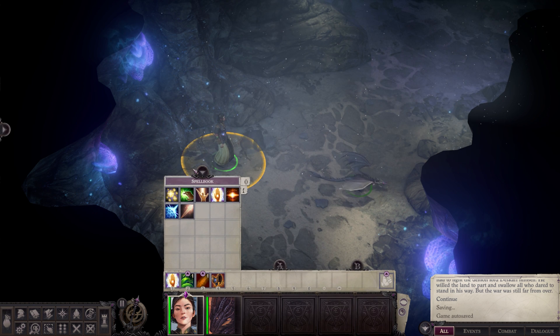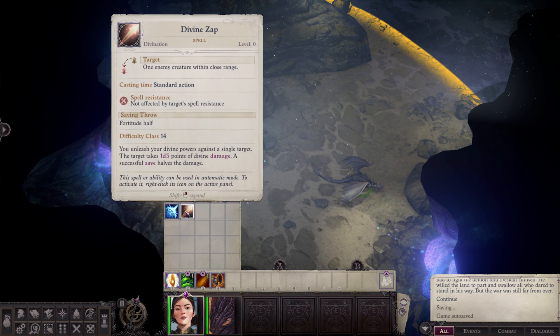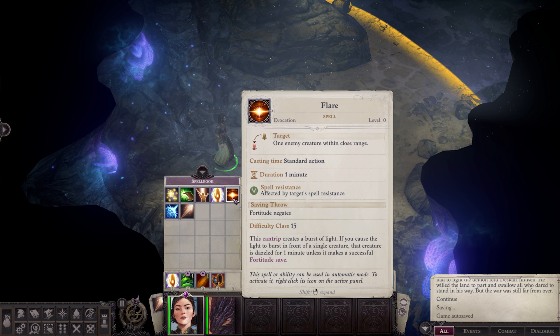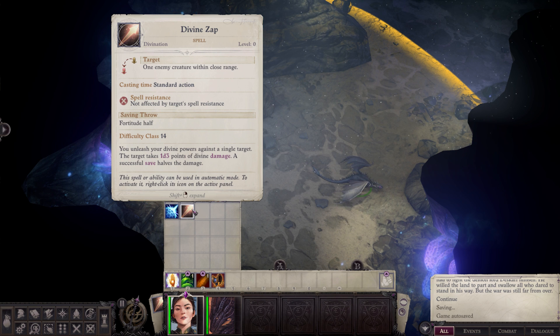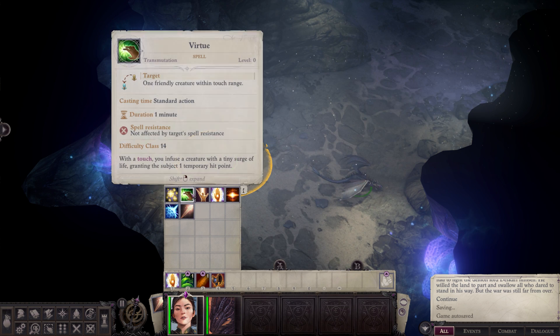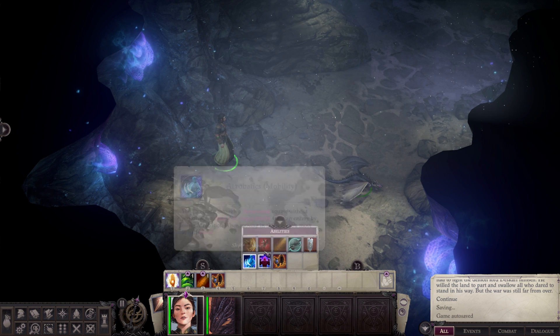I have a question. I've got Entangle and Cure Light Wounds as my base. Divine Zap — unleash your divine power against a single target. I am difficulty class 14. Does this actually do divine damage? Successful save halves it. The spellcaster ability can be used in automatic mode — I love that they added that. I didn't realize I had an automatic mode to start. I guess my plans of having a weapon are going to go out the door, because that does seem like a not-so-bad idea.